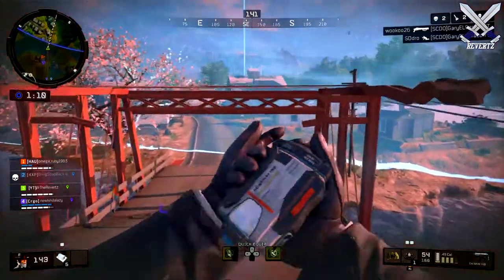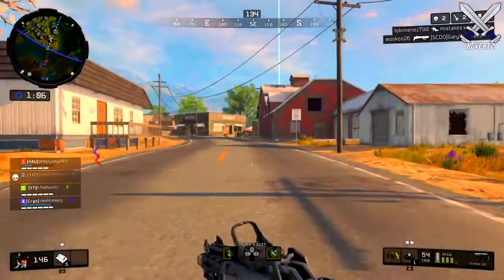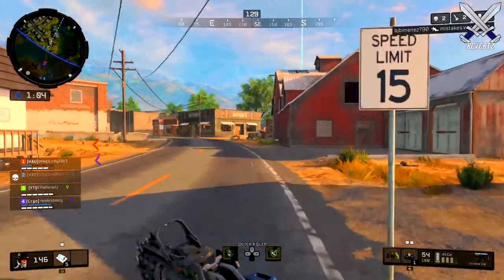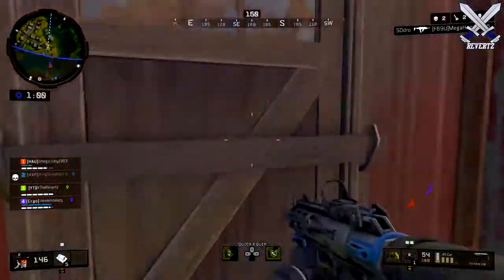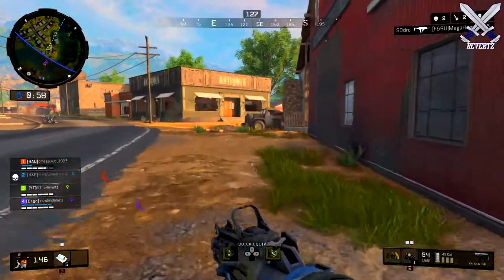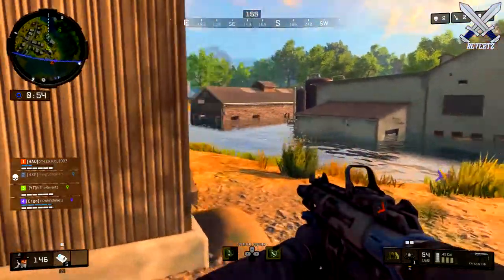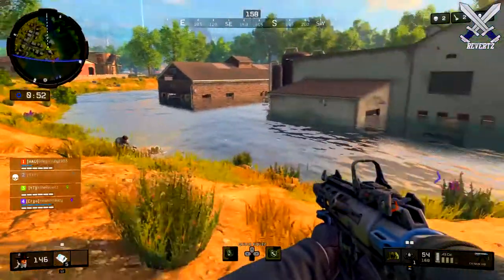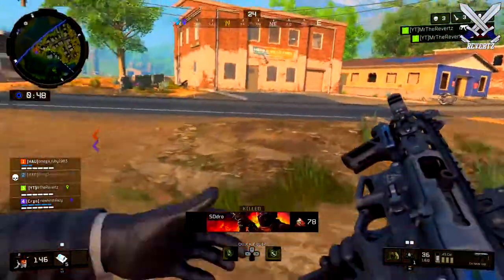I want to give a shoutout to my buddy lazy for getting wrecked by the ray gun and finding this out. I was in that game when it happened and I thought maybe he had like 50 health or something, so I didn't really think anything of it. But he went back into replay and saw his health was at 150 with level 2 armor on, and the rest is pretty self-explanatory.